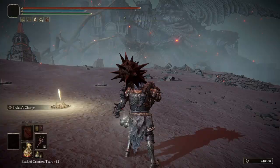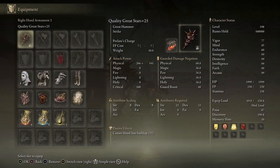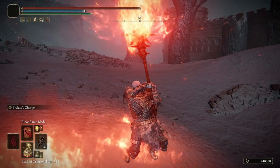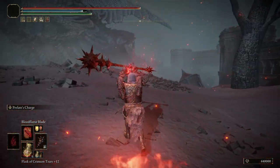Starting off to make use of this combo, you're going to want to have a Colossal Weapon that can have both the Prelate's Charge Ash of War and the Bloodflame Incantation applied to it. In this instance, we will be using the Great Stars Colossal Weapon, because it allows us to do just that.